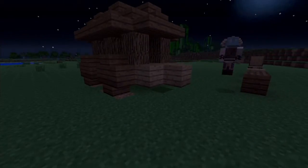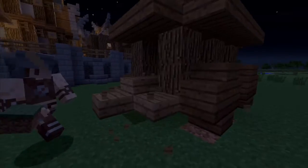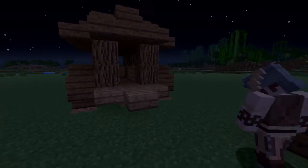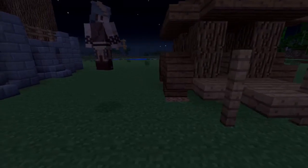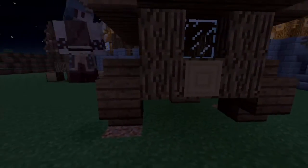I wanted to do a tutorial on greenery but it seems like everyone has one already, so I'm just gonna keep it original and think of random other tutorials to do. And then to top it all off you add your little window things here all the way around.